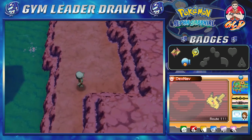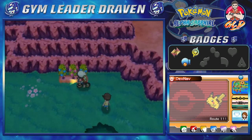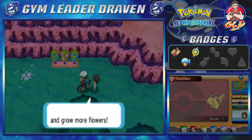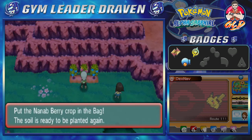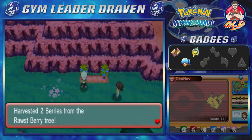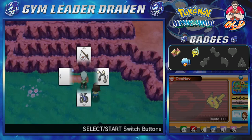Let's go right ahead and grab this item right here. Would you look at that — we found ourselves an Elixir. Let's go right ahead and use this bike and get down here. Talk to this girl right here and she'll be able to give you a few berries, like a Razz Berry — that's very nice. We got a few more other berries right here. We got ourselves Nanab Berries and then we grabbed some Razz Berries — two more of them — and that's going to help us out.